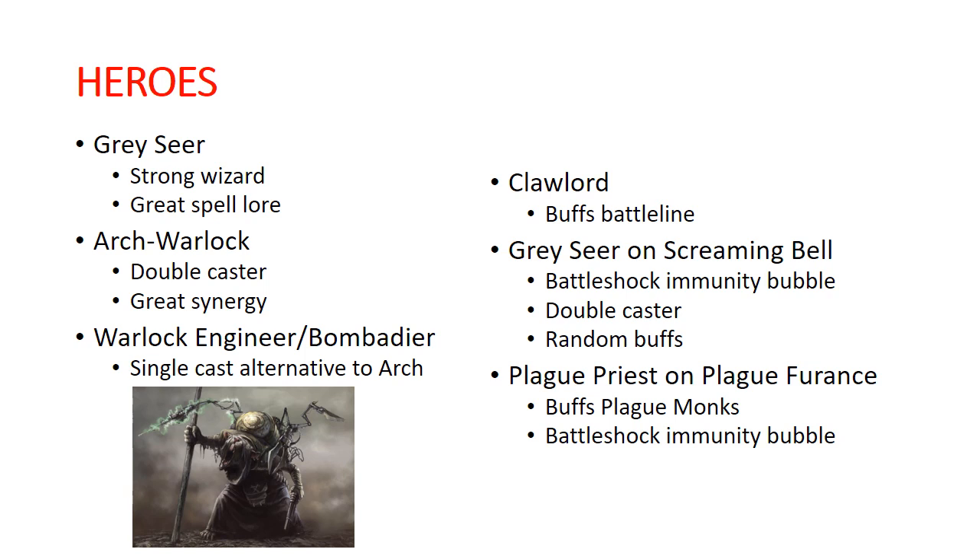Your Claw Lord is your Clan Verminus hero. He has a great command ability that adds 1-2 attacks for your Clan Rats and Storm Vermin. That is also very valuable. And with the Claw Horde Battalion, that can then affect multiple units, not just one. He can really be a great little tool to take your Clan Rats — which are normally just a big squishy blob that stops your opponent from advancing — and turn them into a little bit more of an offensive piece, and take your Storm Vermin and just take them up to 11.